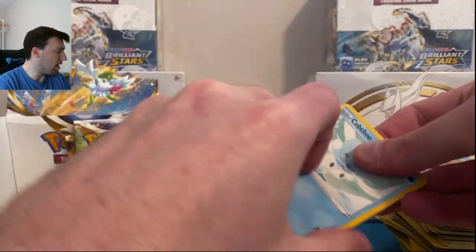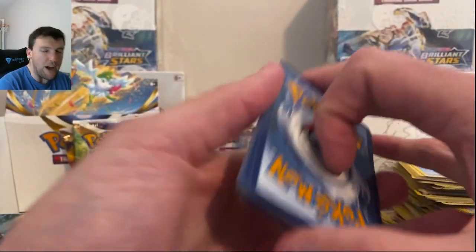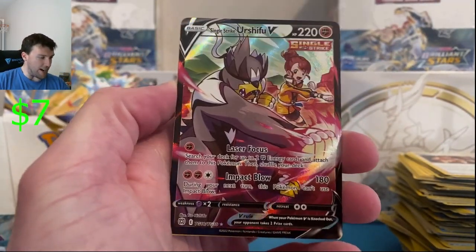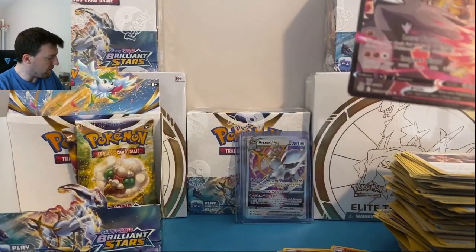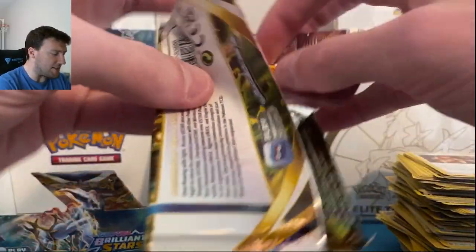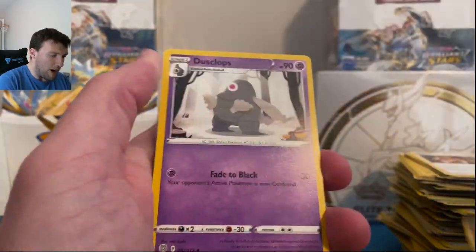Single Strike Urshifu V — very, very nice. Black border Trainer Gallery and Breloom — there's Trainer Gallery number 3. You're supposed to get about 4 per box on average, about 4 per box. No guarantees of course, but we'd like to see 4 per box. Let's go ahead and get one more here. Blunder Policy and Lapras — last pack first. Booster Box magic!